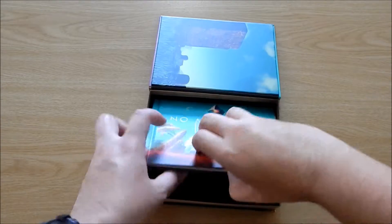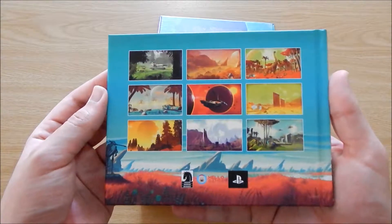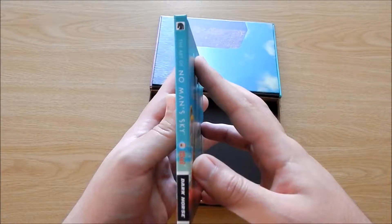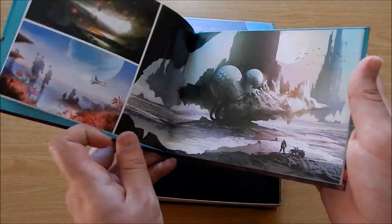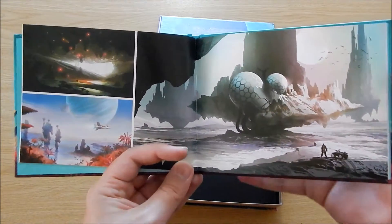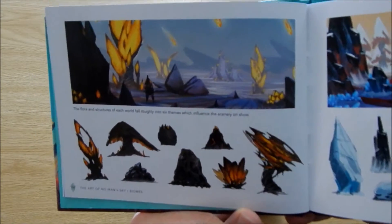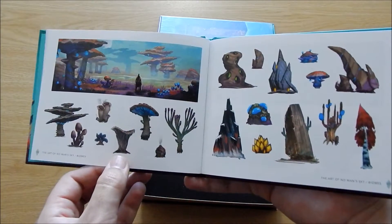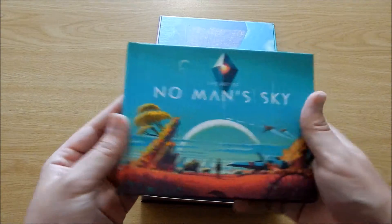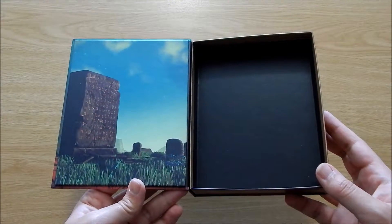And let's take a look at the art book. Take a look inside and you can view the art. And that's the art book. Let's just put the box to one side as it's now empty.